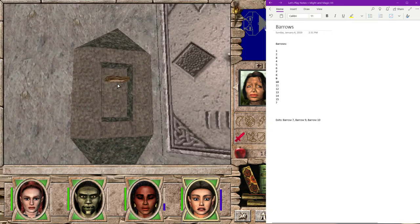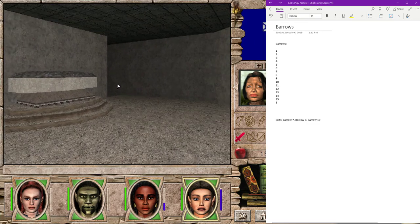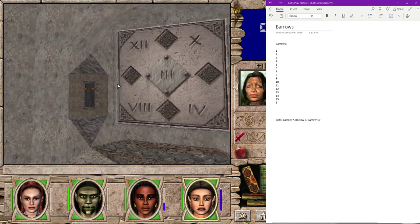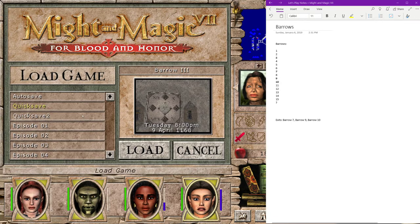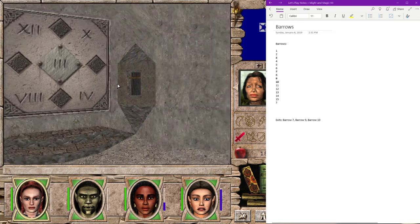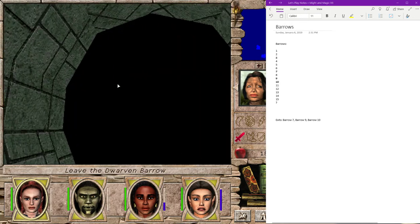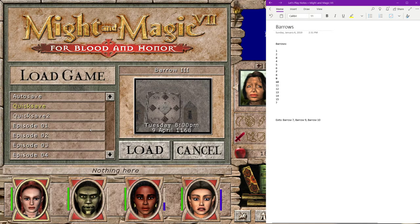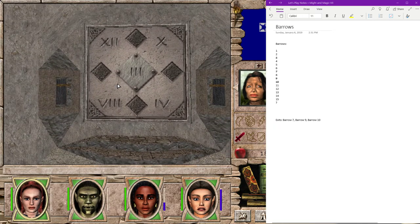We were at Barrow 3. How am I doing on time? I'm only at a half an hour. Barrow 12 it sounds like we've been to - let me double check. No. We haven't been to Barrow 8 yet either. All right, so let's just start from here - we're in Barrow 3, we can go to 12, 8, or 4.